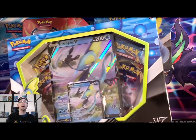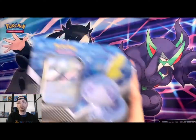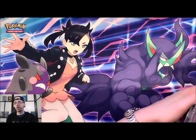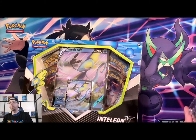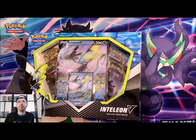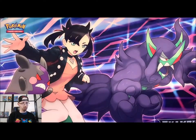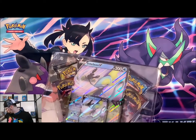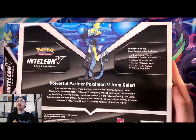We'll start with the Inteleon V-Box and then move to the three tins. Let me make some room on my desk here. So let's take a look — we've got Inteleon V. Let's get him open. Hopefully you guys are having a great day today. Let me know how you're doing down in the comments. There's the back of that box — Powerful Partner Pokémon V from Galar.